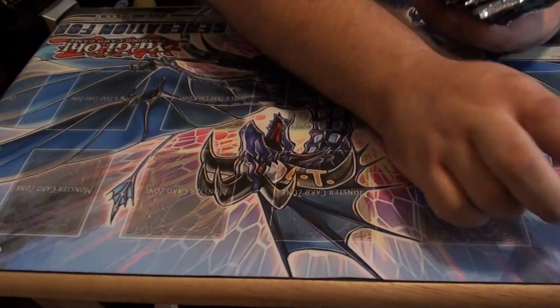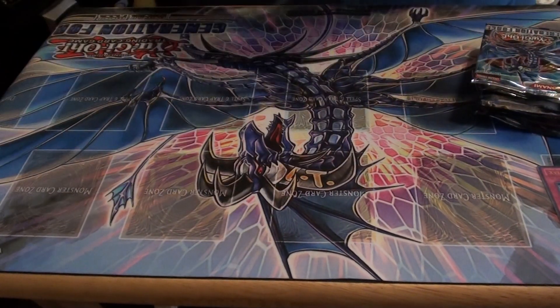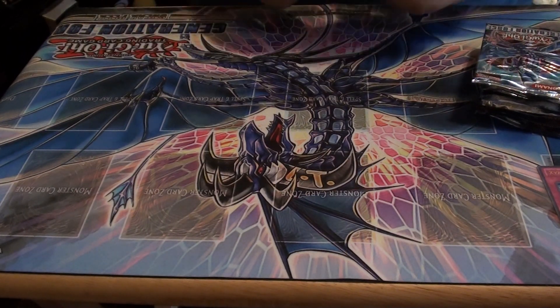Here we go — XYZ Veil. I'm looking for Leviathan Sea Dragon as my main target, so we'll start now with one pack. I'm going to go through the commons — I'm not going to go too long on them, but I will show each and every one of them.